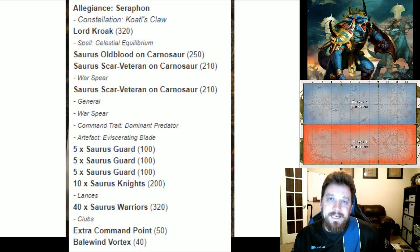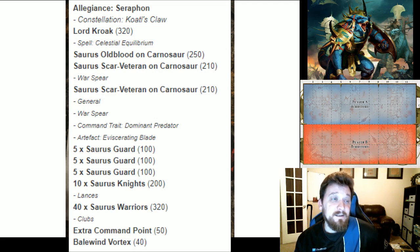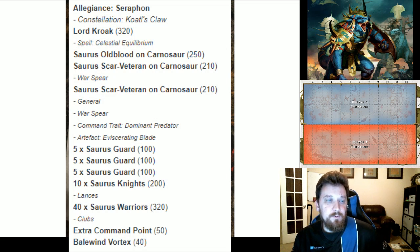Here's my Seraphon list — we're playing Coatl's Claw. I wanted to take three Carnosaurs, so I've got Lord Kroak with Celestial Equilibrium as his spell so you can kind of heal up something, and he's going to be my command point generator. I've got a Saurus Old-Blood on Carnosaur, a Scar-Vet on Carnosaur with war-spear, and another Scar-Vet who's going to be my general, taking Dominant Predator and the required artifact from Coatl's Claw. The command trait lets you return command points — any time he spends one on a 4+, you get it back. The artifact is Eviscerating Blade — any six will be two mortals, so pretty good.